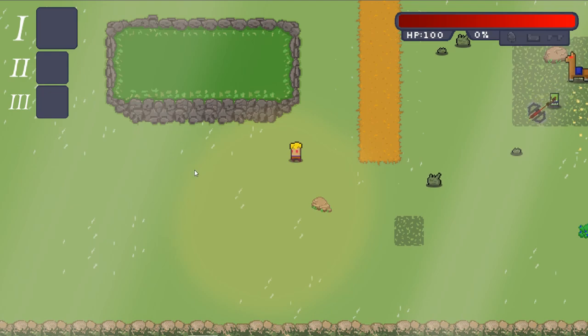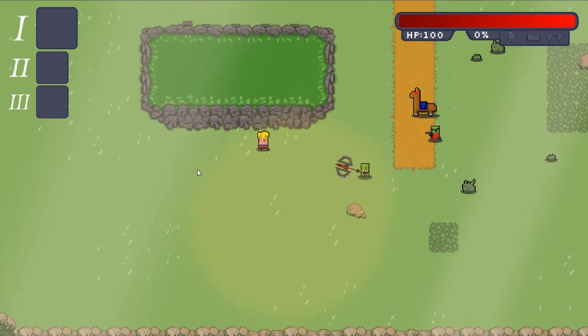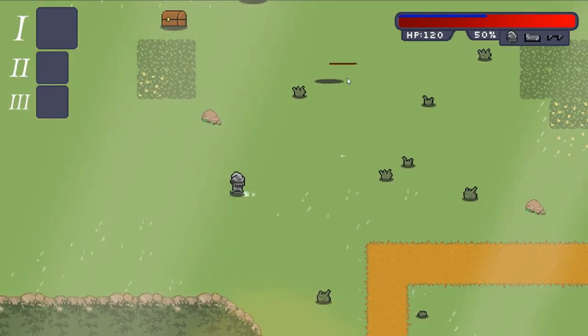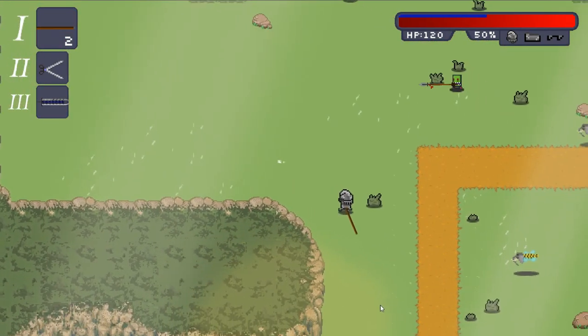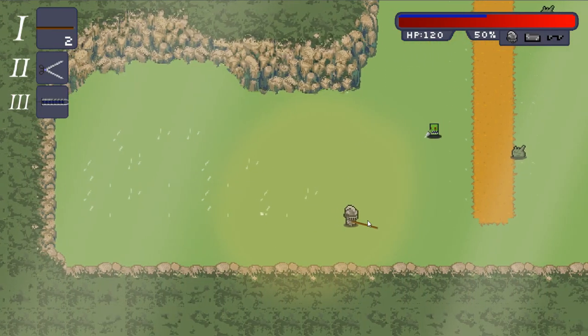There's absolutely nothing I like about this and I didn't see a way how to fix it, so I just threw it completely away. Instead of drawing completely new walls, I just adjusted the old tile map. And here's the result: I added some new corners and now everything is fine and I can make smooth transitions between the walls.